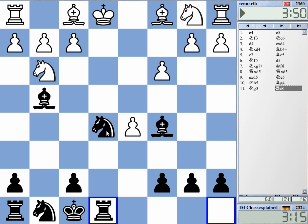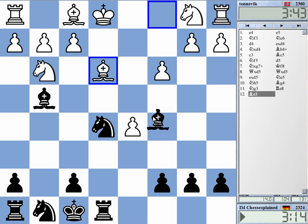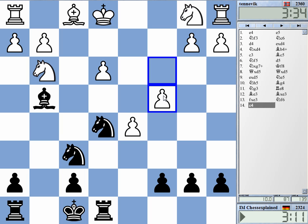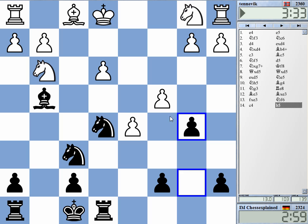I have slight compensation. Now d5 is hanging, and if you protect it, it's really getting very far behind in development. Still, he's doing that probably with some justification. How do I actually get ahead? Maybe do it very radically — takes knight d5.